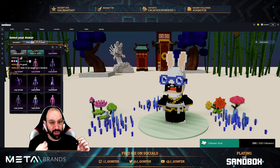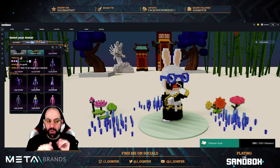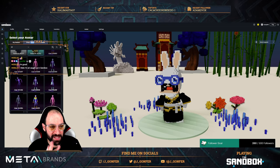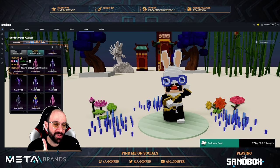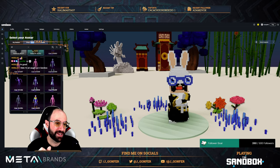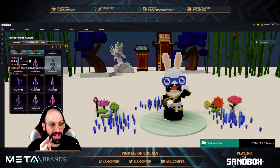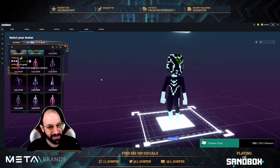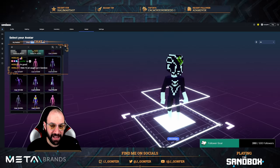You can play with the same ERC-721 token - in Decentraland with this perfect 3D polygon model like you can see here by default, but also if you want to play in The Sandbox you can use the respective voxel version. So for example you can see this model here for the Decentraland one, but also for The Sandbox you have this voxel version.